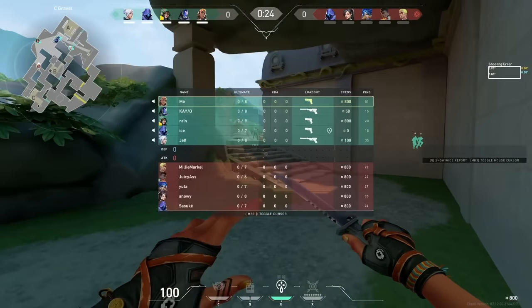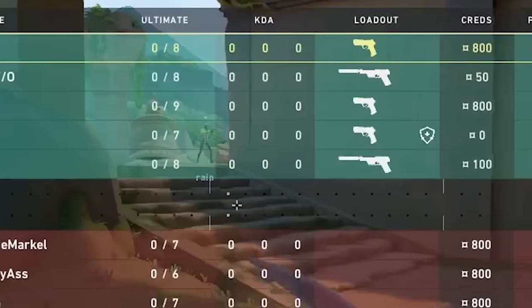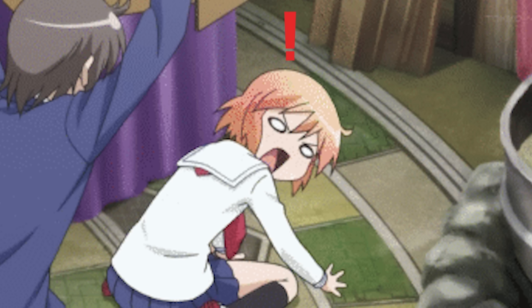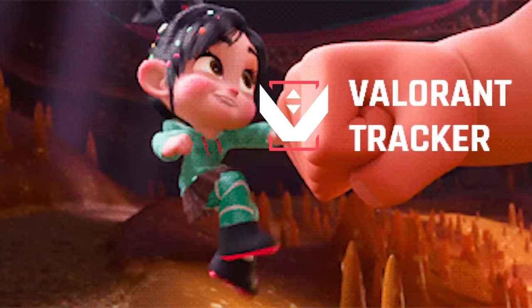When you're in a game and you pull up the scoreboard, what do you see? KDA, and that's basically it. There's a ton of stats that Riot are keeping hidden from you, but you can gain access to those hidden stats for free thanks to our sponsor, Valorant Tracker.